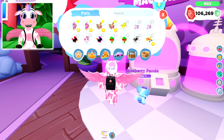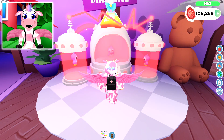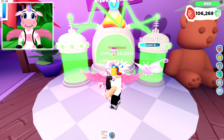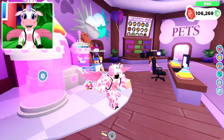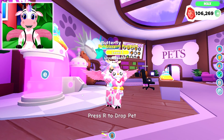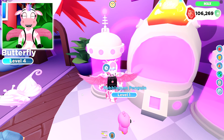Now let's go ahead and move on to our next pet, which is the Ultra Rare Bubblegum Penguin! Stick both of those into the machine and let's make it a Rainbow Shiny! And there we go! Now we have an Ultra Rare Bubblegum Penguin Rainbow Shiny also! This one is so cool looking — I love it!